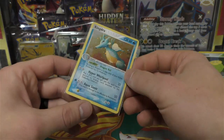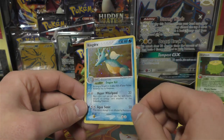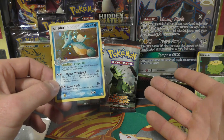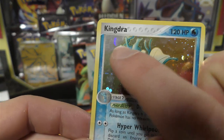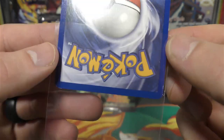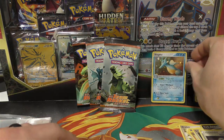On to the first holo - we have Kindra. That was one of the classic cards from the set that did not actually have 'dark' in the name, but still pretty cool. I think it'd be really cool to pull a dark Dragonite. It does have a print line right there, two light ones up top. The backside condition looks great other than that little white dot.